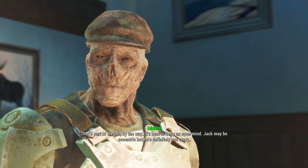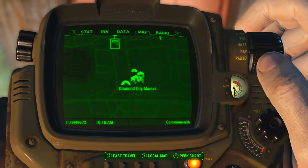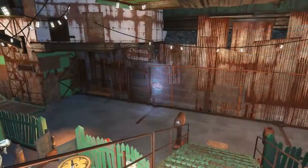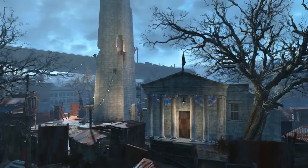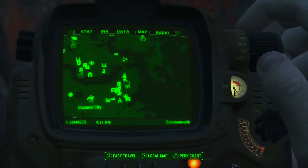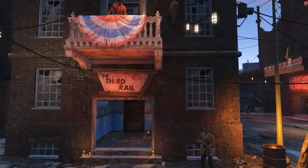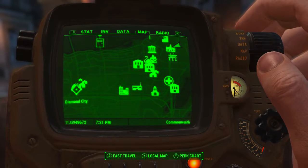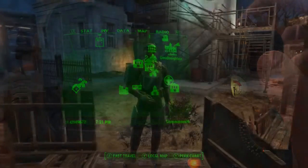To get the Charisma bobblehead, we first need to hunt down a ghoul named Edward, who can be found in four different locations and will not appear until your character reaches level 10. Two locations are in Diamond City market: the Dugout Inn and the Colonial Taphouse. Thirdly, he can be found at Bunker Hill, which is to the northeast of Diamond City. Fourthly, he can be found in the Third Rail bar, located in the township of Goodneighbor, also northeast of Diamond City.